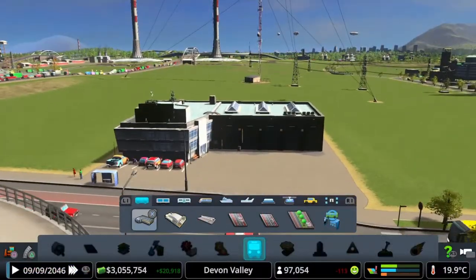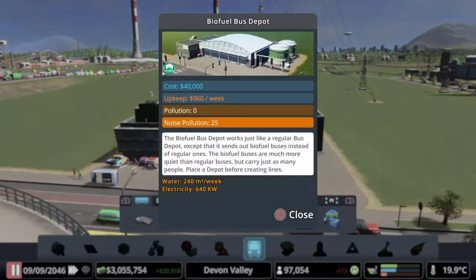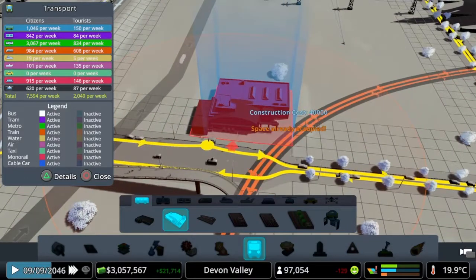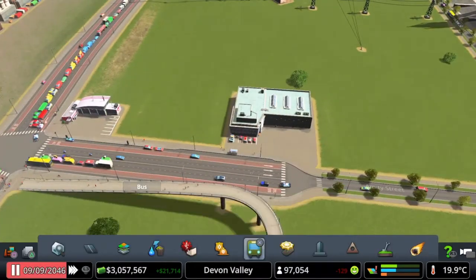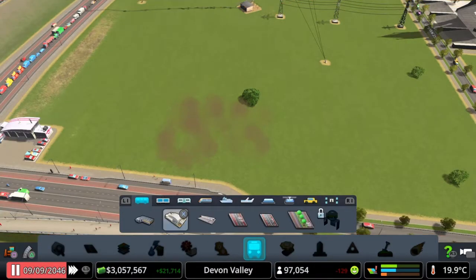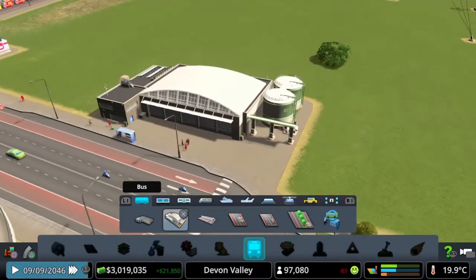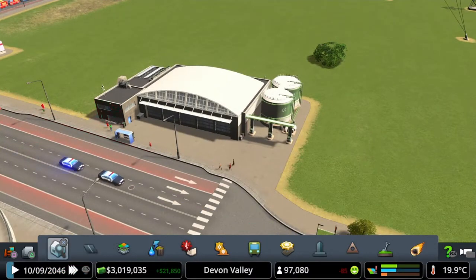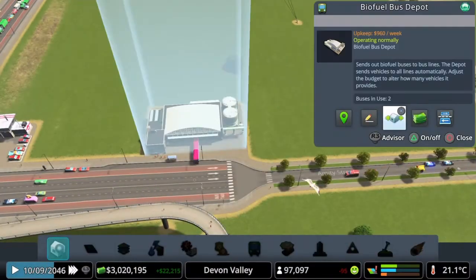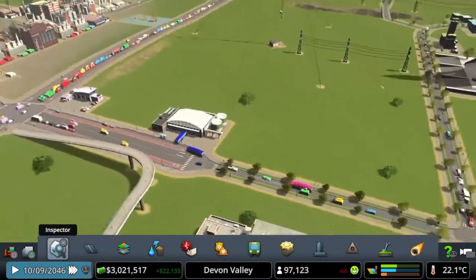One thing I want to do is actually change our bus depot. Currently we've got the standard one but we can actually change it for a biofuel one. So I want to place this on this road — I want to actually change it for that one. If we pause it for a second — this is going to be a test, it might fail completely — we're going to delete that one and place a new one. The hope is that this will just send out the buses that are required. If we click on it — no buses in use — but there you go, they're actually sending them out now. So we're getting quieter and more eco-friendly buses. That's awesome.